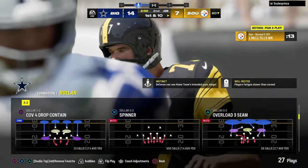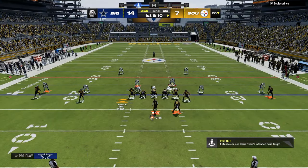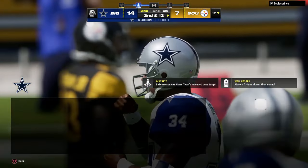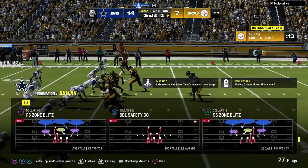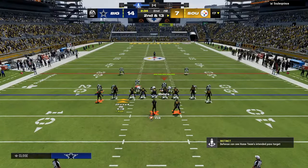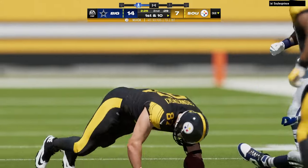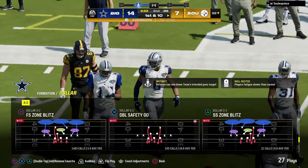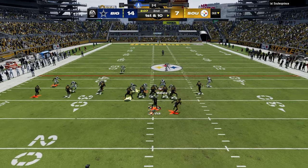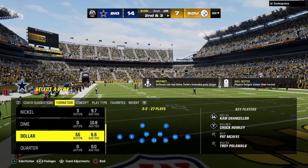Another thing that people don't realize about bunch is you can turn it into bunch strong, trips, all kinds of things that can be potentially advantageous for you. A little inside zone off the snap. I'm going to turn my match on. I really do think Spinner is a very underrated defense, and even this free safety zone blitz is pretty underrated — not because the play itself is underrated, but the way I'm running it, not base-aligning it, gives a unique alignment that a lot of people aren't using.